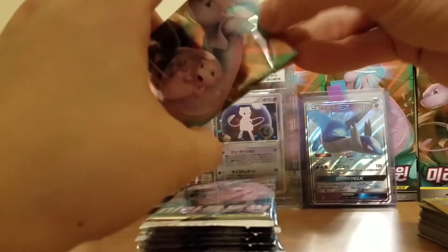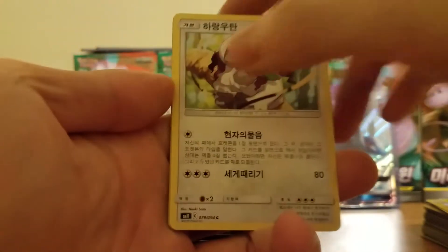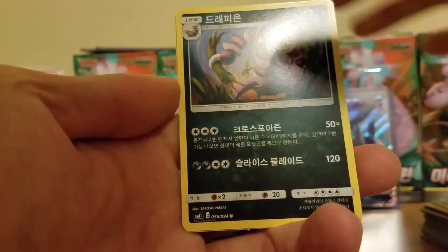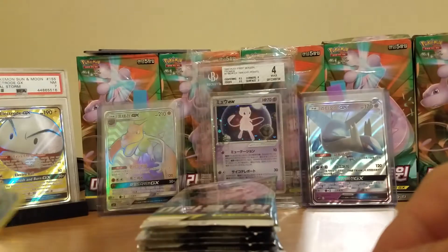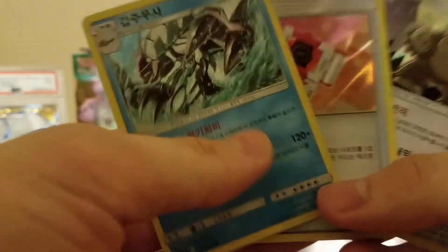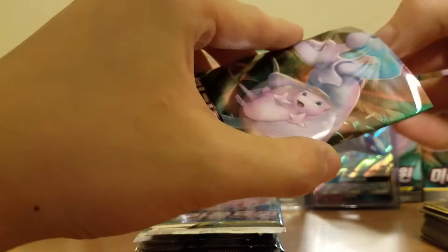Next here is Dragonite's brother card. On to the next pack. Got Kangaskhan, got another sword, got a fossil, got Drapion, and Kalycopod holographic. So far we've pulled these three holographics and then the Dragonite one and the Latios, and the duplicate Psyduck Slowbro.